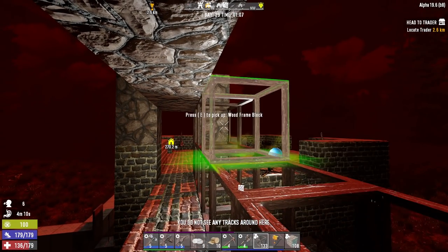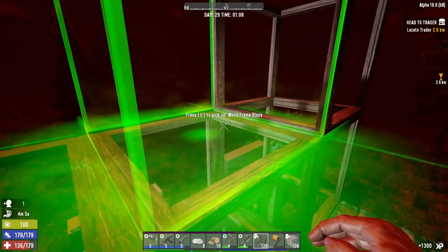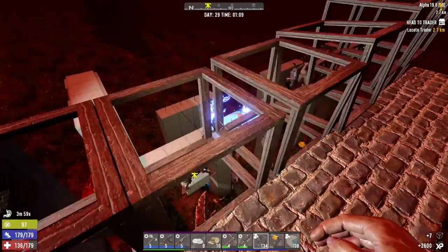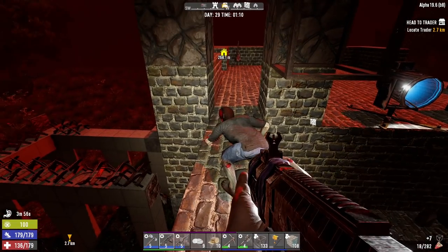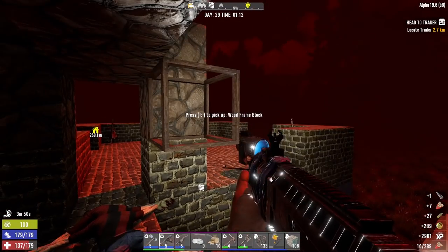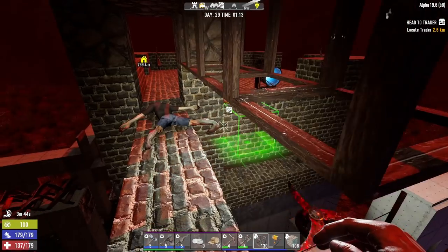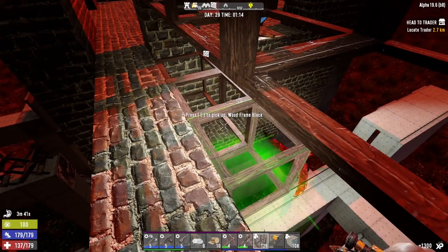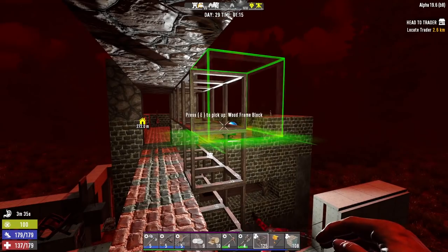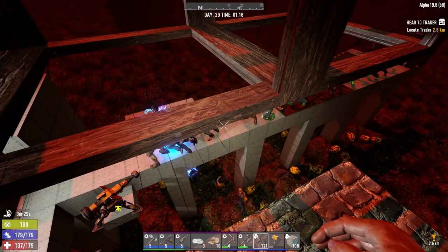How about this — this will probably work. Let's do this and then pick up the ones underneath. Man, that turret is going ham, look at that thing. What I'm trying to do is like that — maybe a little bit more structural integrity there. Now I'm pretty sure they can't jump up here. But can I repair? No, I can't.